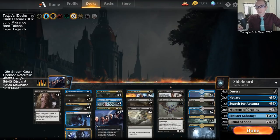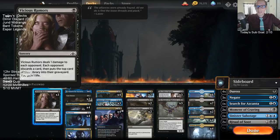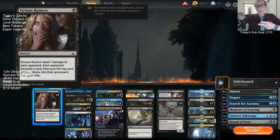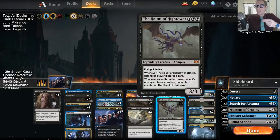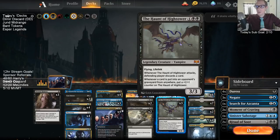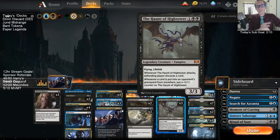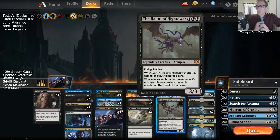The other thing I was going to talk about — Vicious Rumors puts the top card of their library into their graveyard, so whenever you cast it, two cards go into their graveyard: the card they discard and the top card of their library. So if you play it after Haunt of the High Tower, you can put two plus-one-plus-one counters on it immediately. With seven mana, you can play Haunt, then play Vicious Rumors, put two counters on it, and suddenly it's a five-five flying lifelink.